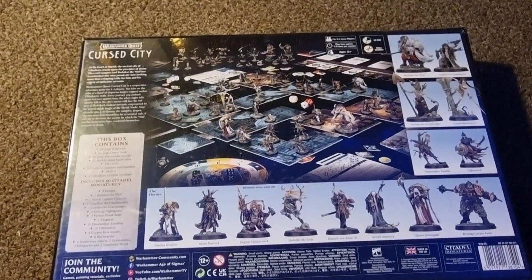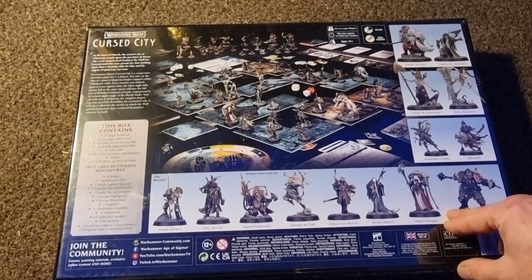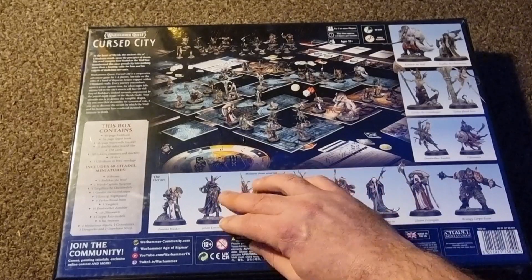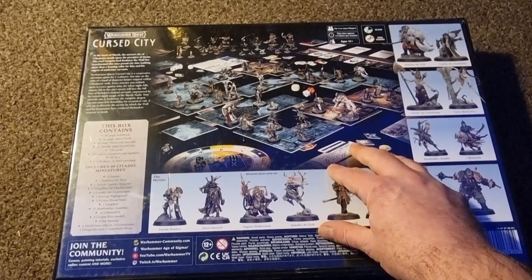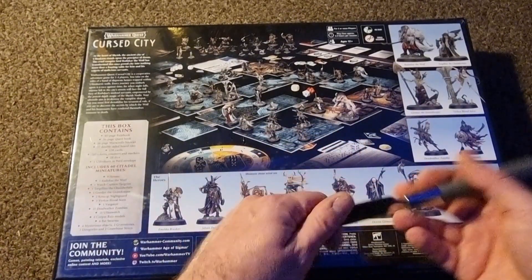Before I crack it open, I'll give you a quick rundown of the game. From a brief look at the back, it's pretty much a vampire game — your cursed city has been cursed by a vampire and it's up to your heroes to get rid of the curse. Quite a straightforward storyline. There are around 60 Citadel miniatures in here, some pretty funky ones. If you've seen my Blackstone Fortress video, that was also a Warhammer Quest game. Pretty sure there are also some expansions for Cursed City too.